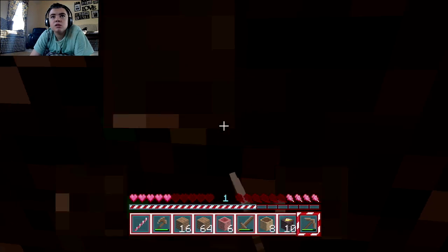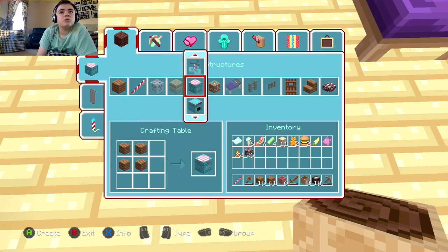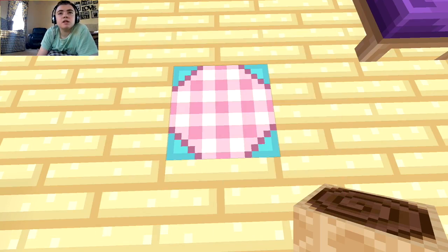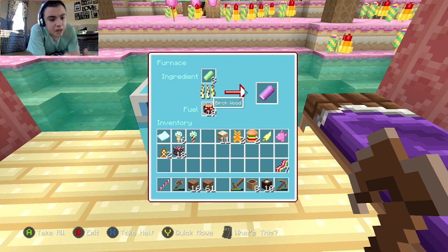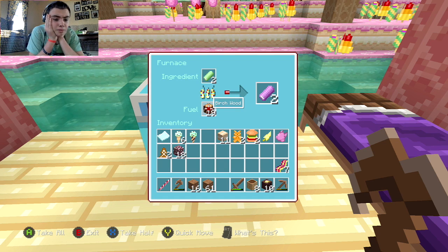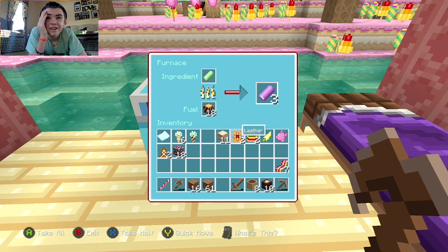I've got some stone, and this is dirt right now so I just need stuff for a furnace and some tools. Now it's time to make a furnace — that's basically all for this episode of Candyland survival, though I don't know what I'm gonna call it yet so I'll have to check the title. Wait — what is that leather? It's like a gummy bear!